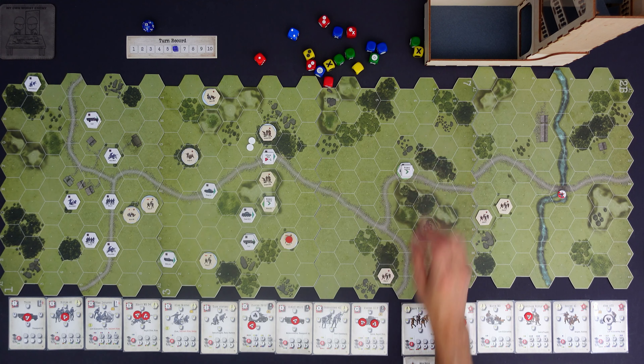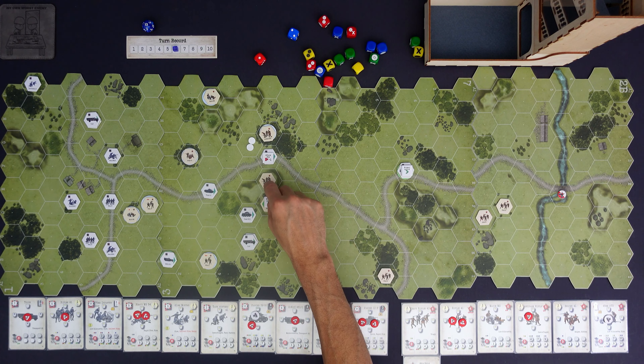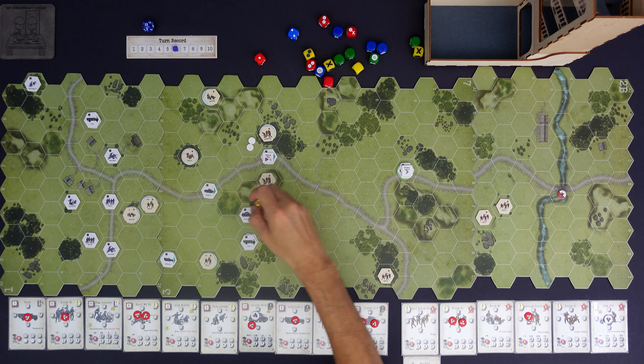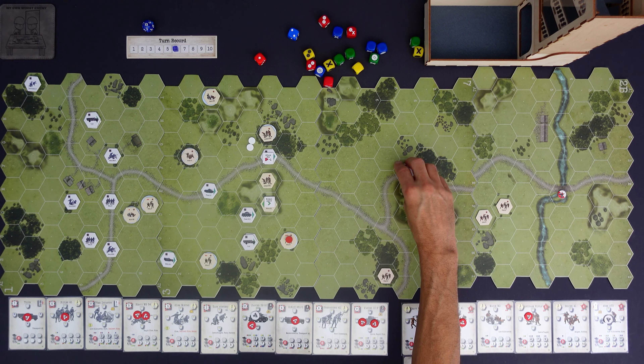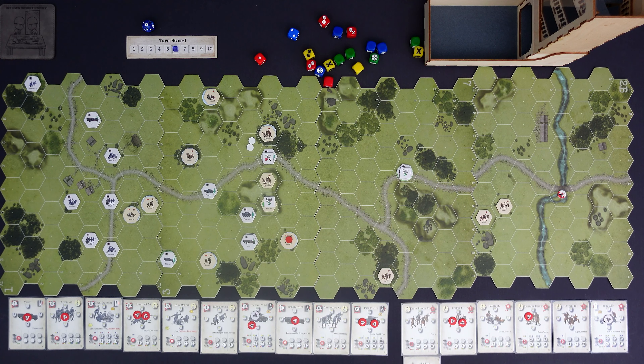Now it's the Germans' turn. I think the first thing they want to do is move this Panzer 38T - get it as close as they can. Flip the command point. With a movement factor of four in clear terrain at one MP per hex, it goes one, two, three, four - up to just north of this ridge. We'll mark it with a normal action.